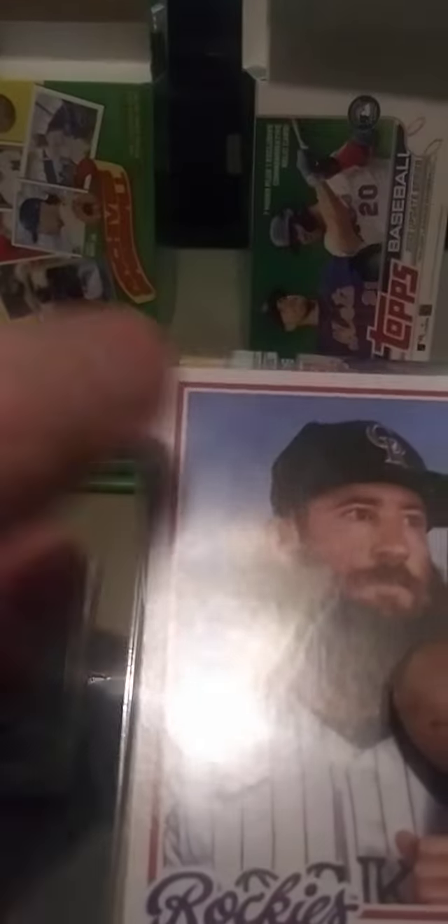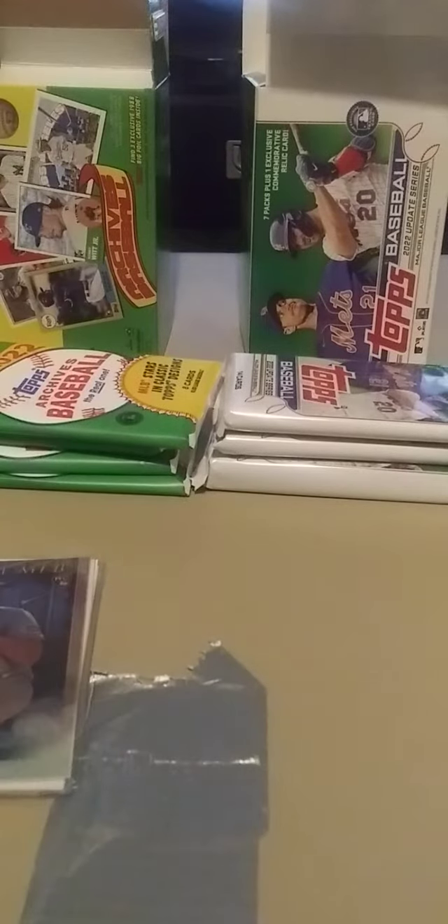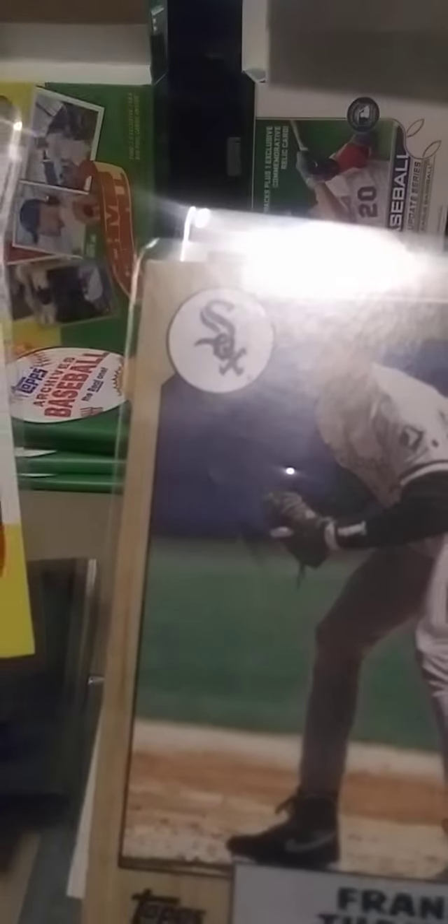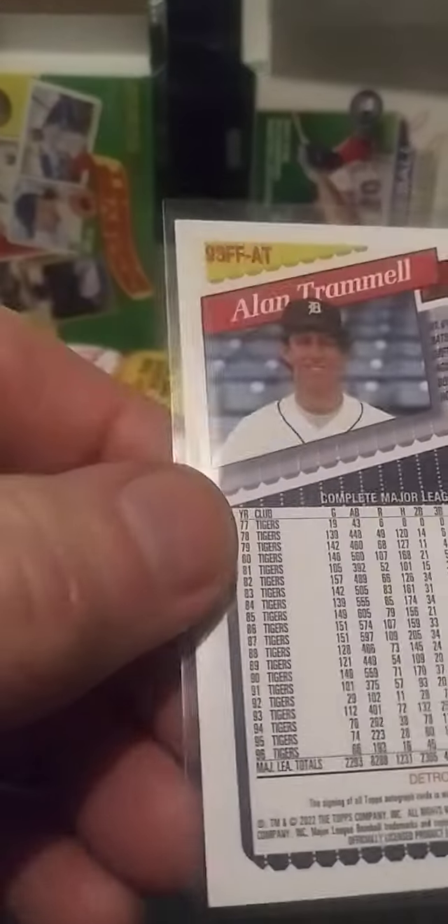And the Archives — this was crazy. This is what I got on my Archives, and I only opened up two packs — three of Topps Update 2 and one Archive. Charlie Blackman, Braxton, Jose Miranda Rookie, Joey Bauer. Look at this — this is what I got: Johnny Bench, Dave Winfield, Frank Thomas. And look what I got at the end. This is crazy. I got my — technically my second auto — of Trammel. Crazy.